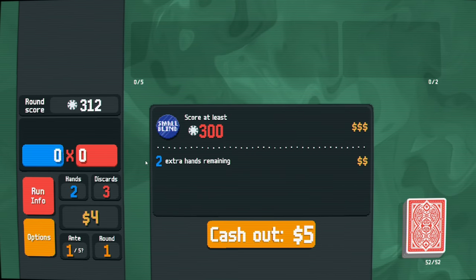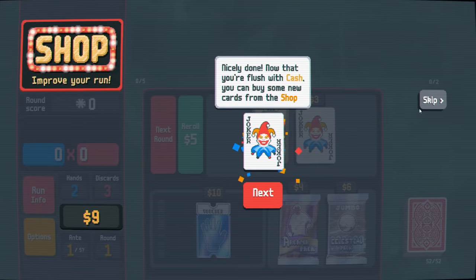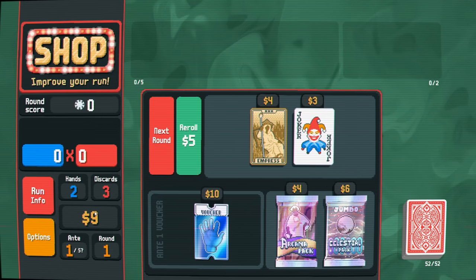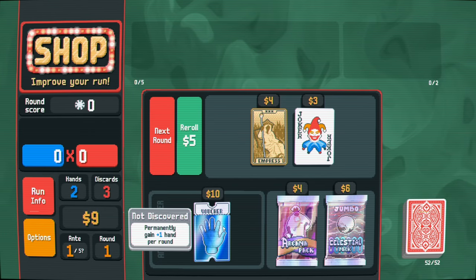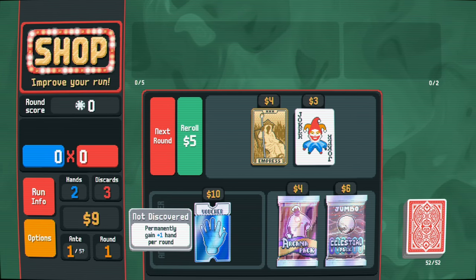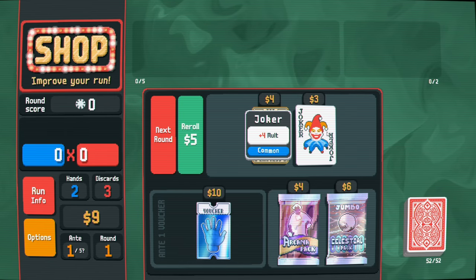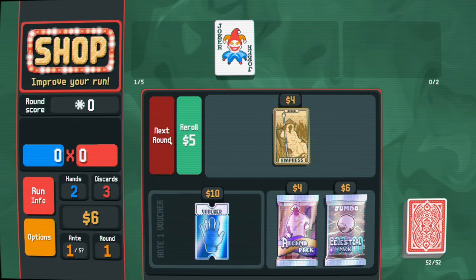That gained us 112 points for having a higher pair. Depending on hands remaining you get money, and if you don't spend all your money you get interest. We permanently gained one hand per round from this joker - I definitely want to grab this, it's very useful to have extra hands to play. I'm going to buy this joker and probably chill so I can get the interest going.